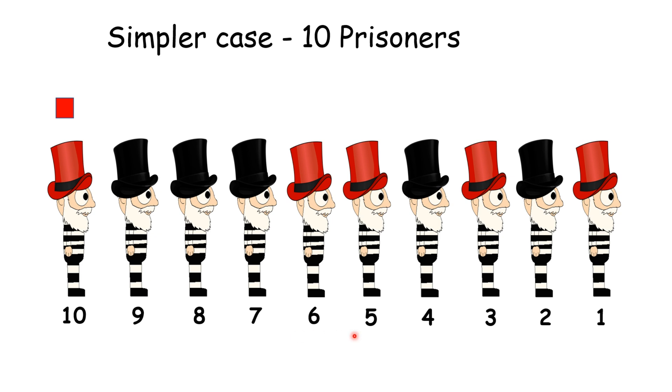The 5th person reasons: the person behind me is wearing a red hat, and from 1 to 9 there are even red hats. I am also seeing an even number of red hats. If the person behind me were the only red hat, I should have seen an odd number — but I see even, so that means I am also wearing red. This logic propagates all the way up to prisoner 1, and this is how all of them can be saved except the last one.